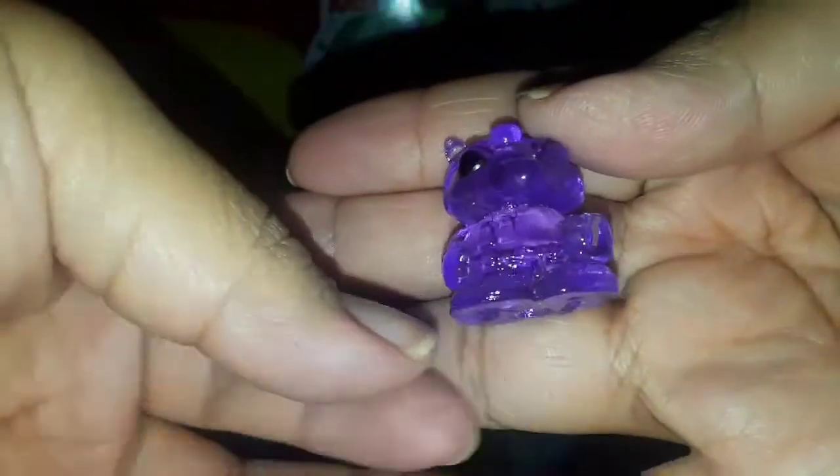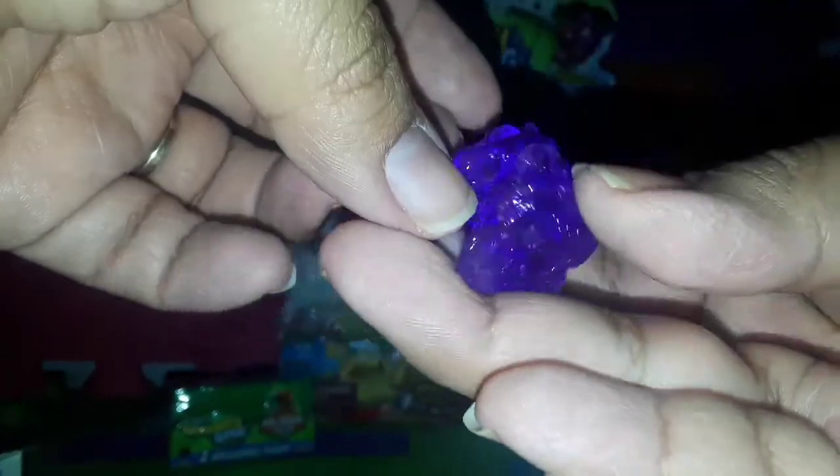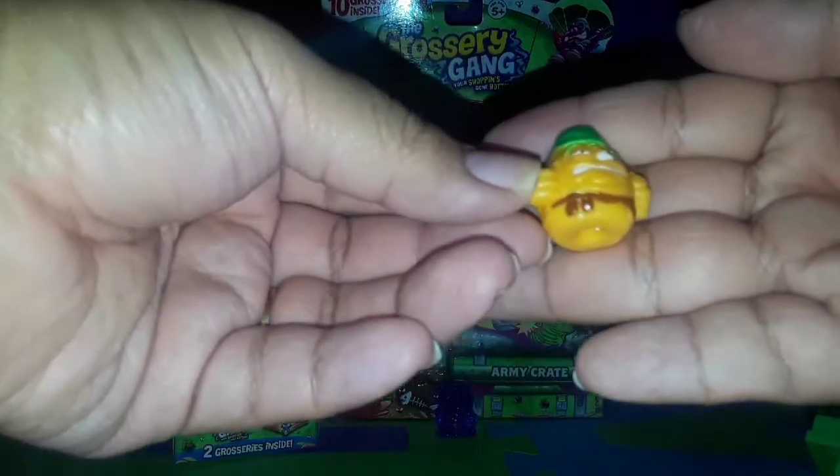Look at this one — so cool! It's a purple see-through and it looks like a rat. These are from the wall crawlers groceries. This one is an ultra rare and its name is Weevil Warrior.